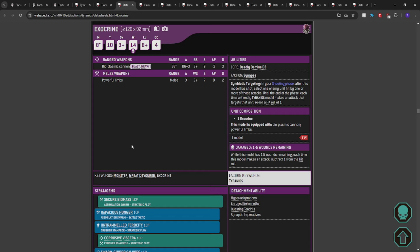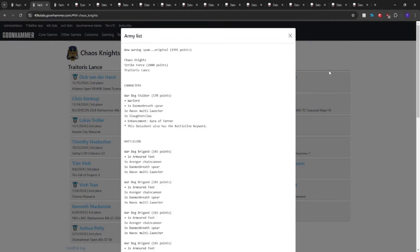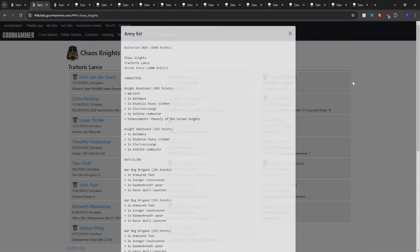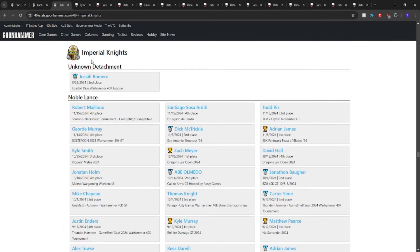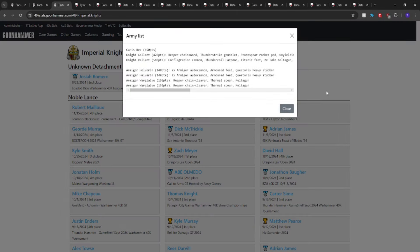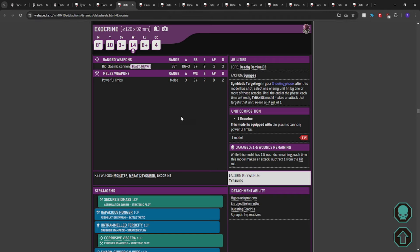If Chaos Knight lists can fit big stuff, I think we can fit our big stuff too. We've also seen Chaos Knight and Imperial Knight lists starting to bring large models like Canis Rex and Knight Gallants. We can bring the equivalent ourselves. Until somebody damages the Exocrine it's 6 OC — only two less than a Knight — and if they can do it, we can do it too.